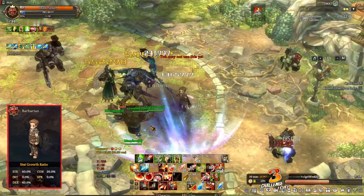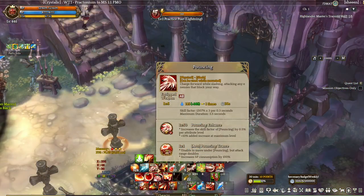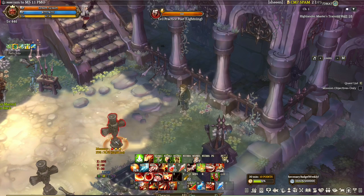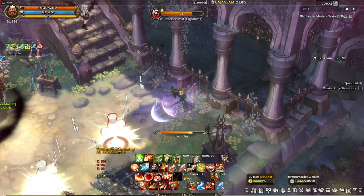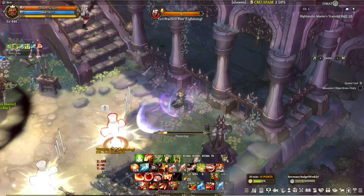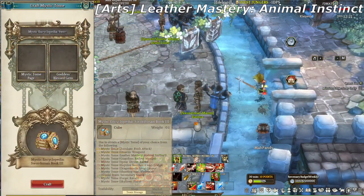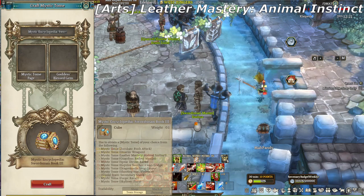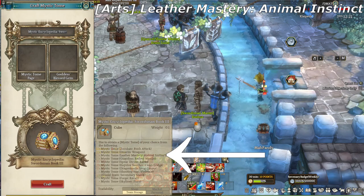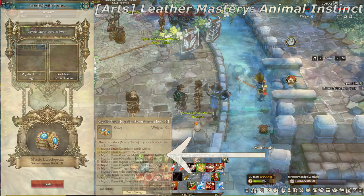Let's check out the new arts for Barbarian. First here is called Trance, and it's for the skill Pouncing. What it does is double the attack range of Pouncing and disables the ability to move while using Pouncing. It's a good trade-off cause the attack range is significant and it works well in mobbing. There's another Barbarian art here called Leather Mastery Animal Instinct.